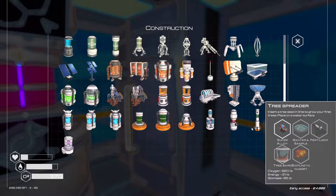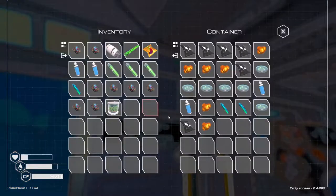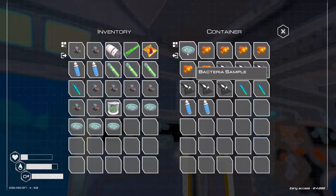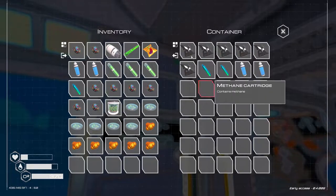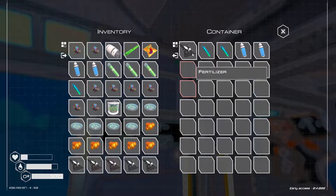Now for the tree spreader - I need six alloy, six bacteria, six bark. And I just happen to have everything right here. I guess I have been busy - I actually got everything made. I applied two more mushrooms too, so we'll actually get more mushrooms.